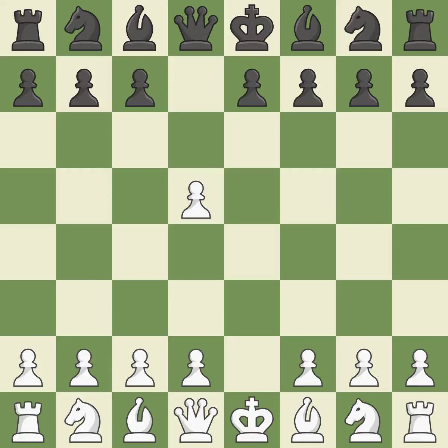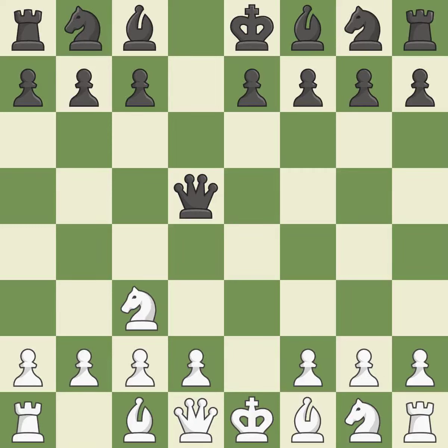If black captures on d5 with the queen, white will gleefully use Nc3 to assault the queen. Qxd5 moves the queen to the center, where it has influence over many crucial squares, and recaptures the d5 pawn. Nc3 develops the knight toward the center and immediately attacks the queen, also starting the fight for the e4 square.